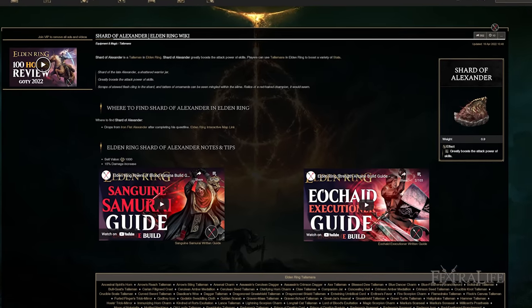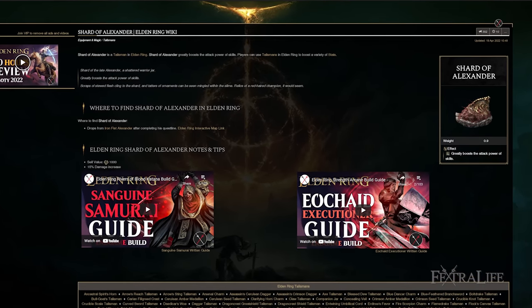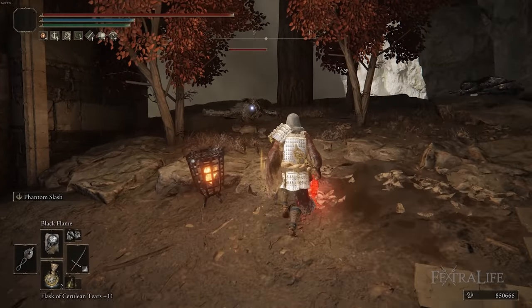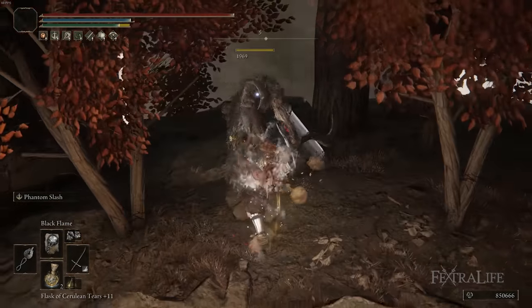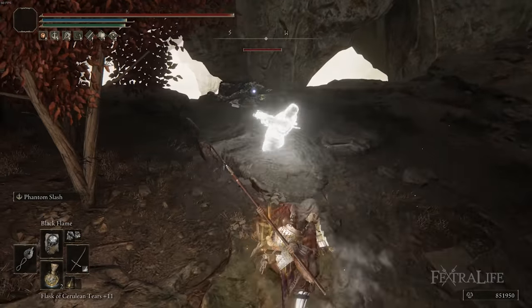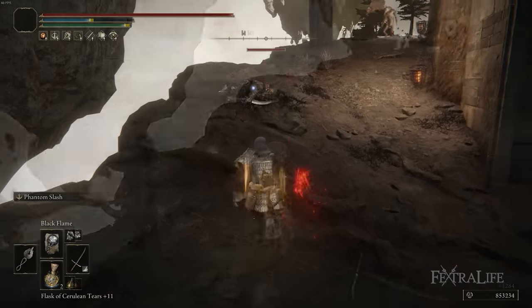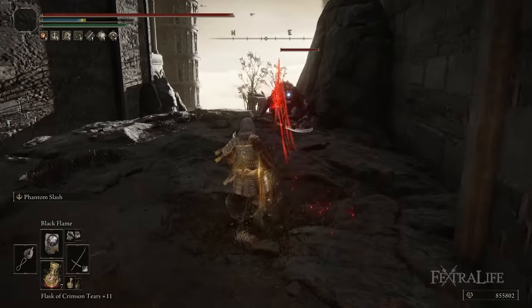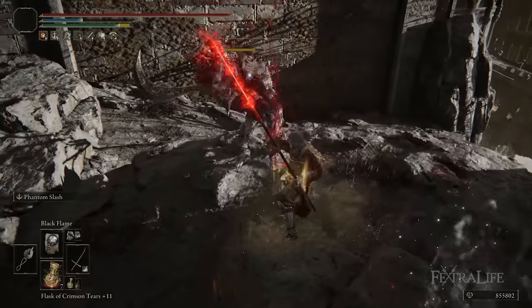Shard of Alexander increases Phantom Slash's damage by 15%. You're going to use Phantom Slash regularly — it only costs 8 FP to use once, and the follow-up is another 8 FP, which you'll use on boss fights. Regular enemies you can usually kill in one L2. So for 8 FP you get a kill, and that extra 15% damage ensures you can usually get that kill in one use, which saves a lot of FP.